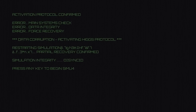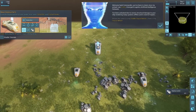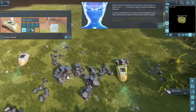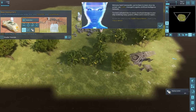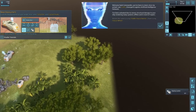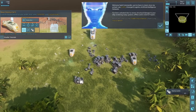The simulation starts — 'Simulation integrity desynced,' that's the name of the game! The AI introduces herself: 'Welcome back commander. I am Elaine, Emergent Logistics Artificial Intelligence Network. I've been activated due to severe structural damage to your ship rendering many systems offline and in need of repairs.' There's a destroyed ship visible, and Elaine sounds a lot like the AI from Subnautica.